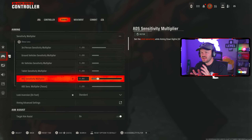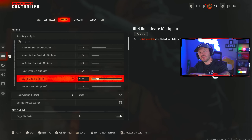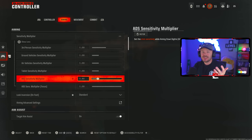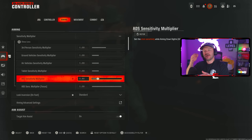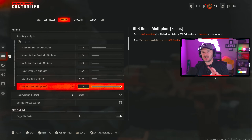I'd recommend turning the ADS sensitivity multiplier down — it's 1.0 default. Turn it down to 0.9, 0.85, or 0.8, even down to 0.70. I'd recommend staying within the range of 0.70 to 0.90. Not many people should keep this at 1.0 — it's going to help the majority of players hit more shots. The ADS sensitivity multiplier focus can stay at 1.0; it's not going to make a difference for 99% of engagements.